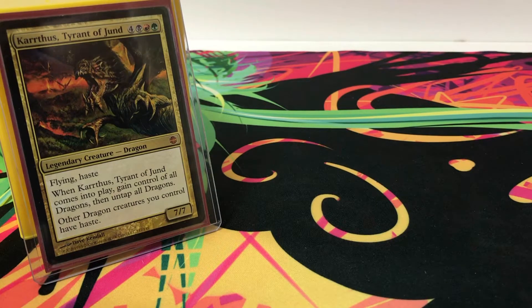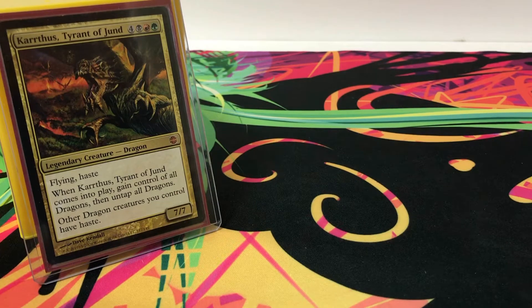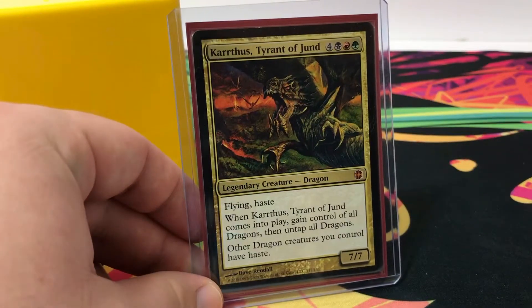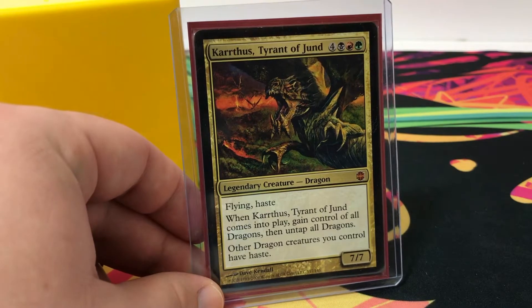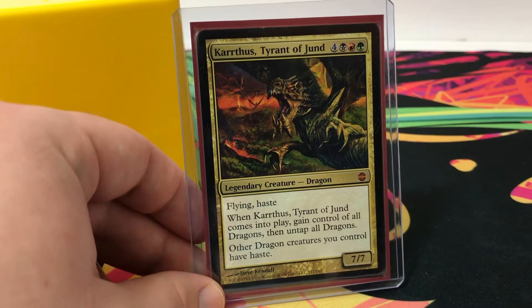Hey guys, so the first commander deck video I did wasn't that bad on my phone, so here I am doing another one. For this commander I use Karthas, Tyrant of Jund, so it is the Jund color combination.